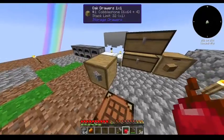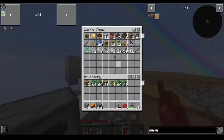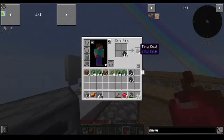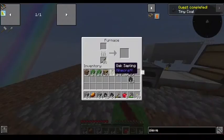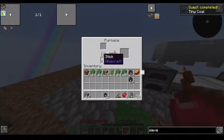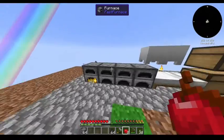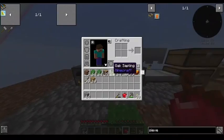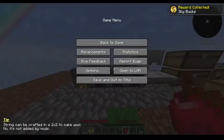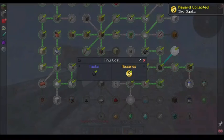We're going to want some smooth stone. Give me some coal. Stack of you, half a stack of you, and we'll just finish it off. Tiny coal gets me much. Skabux, skabux.